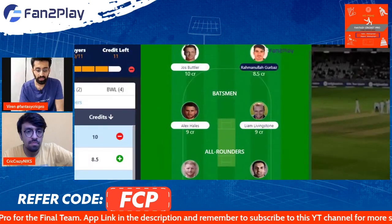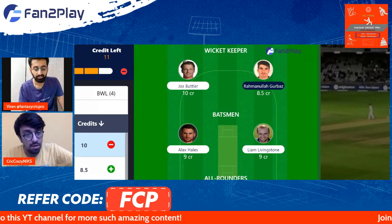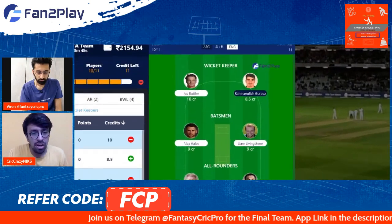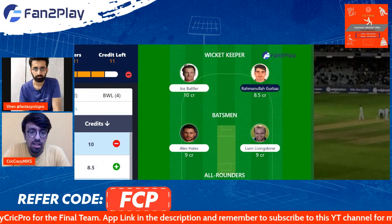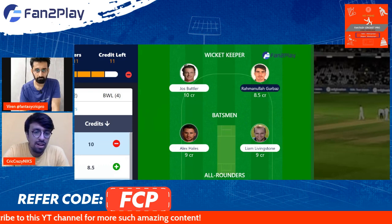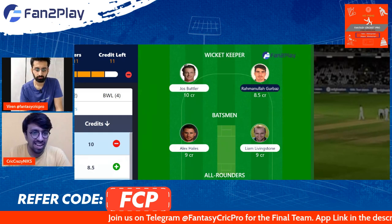We have set up a 10-player base team. The two keepers we have gone with are Jos Butler and Gurbaz. Two batters — Alex Hales and Liam Livingston, who can also turn his arm over. Any temptations from these two sections? I think the challenge here will be to take the right Afghan players. I don't think there is a doubt over Butler and Hales — they should both love these conditions. But if Afghanistan bowl Fazalak well up top, I have a bias to take him and not take any of the England top three — but that's for grand league, not small league.